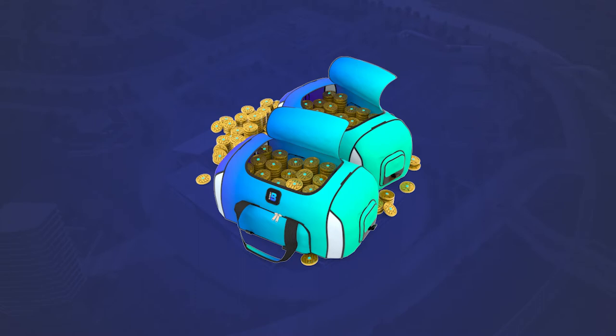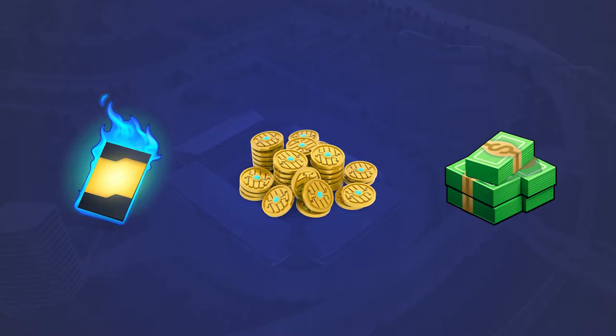Now that we've completed the stadium, we've received a duffel bag. These are rewards you'll get sometimes for completing your tasks, playing matches and more. They'll provide you with useful items like tokens, cards, club cash and more.